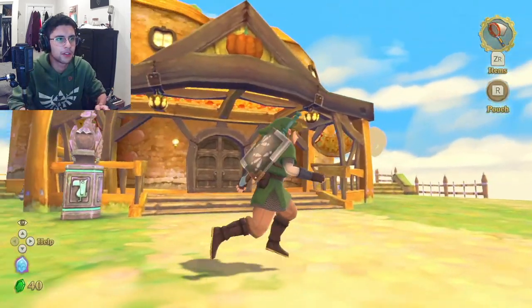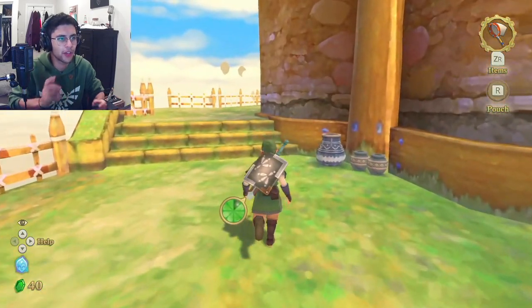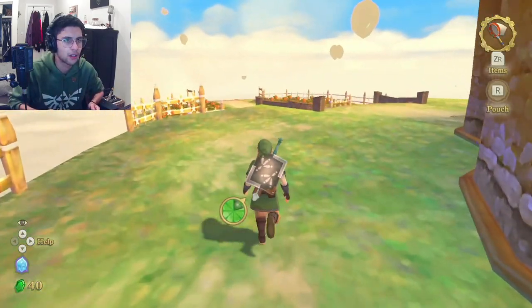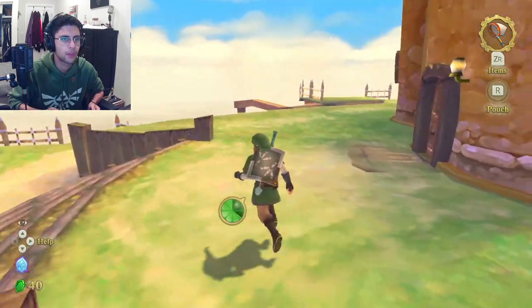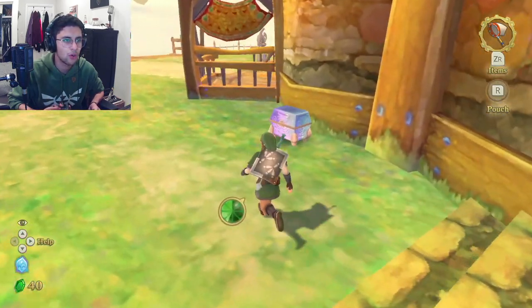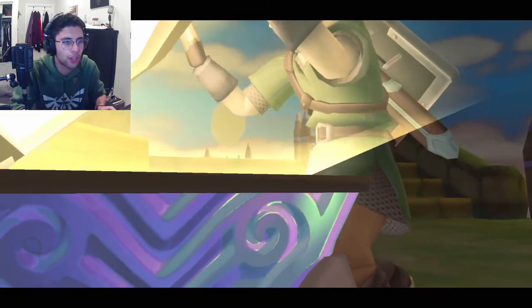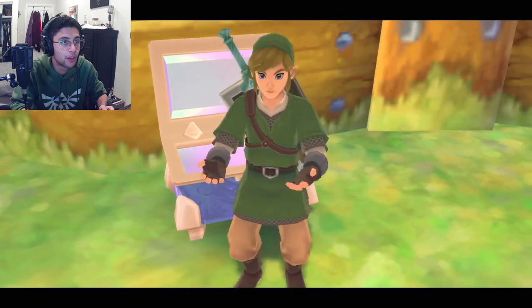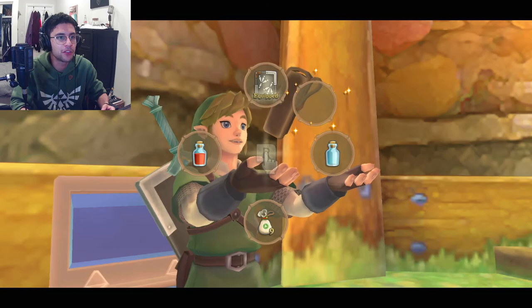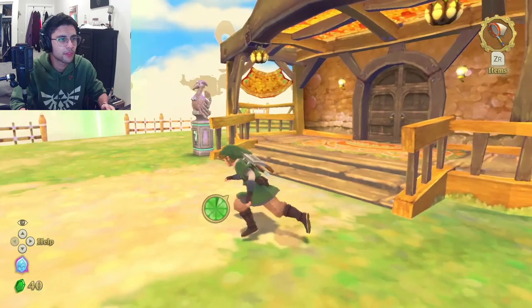Nice! This is a cute little place. I'm gonna break some pots over here and see if I can get some hearts before we head inside. There's a goddess chest! Wait — I have the opened wallet now! It's a good thing we didn't buy anything from Beetle, cause now we just got this for free! Awesome! That's really great!